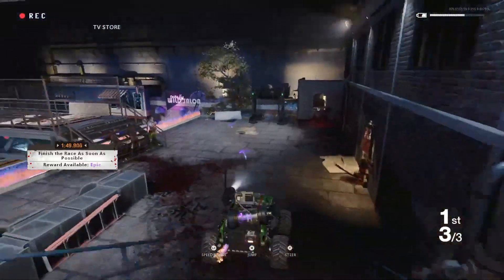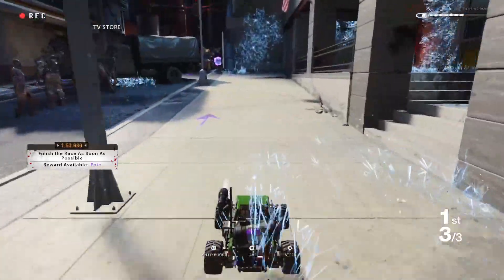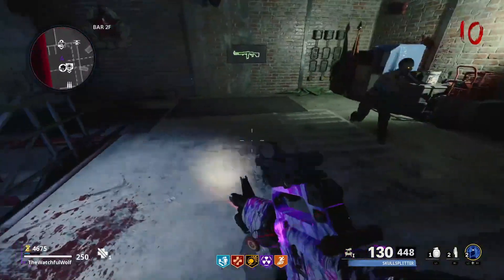To unlock the secret arcade machine, you're going to have to get yourself an arcade token and make sure you have PhD Slider. And once you have those two things, head upstairs of the bar, which is right across the street from Burger Town, and you're going to notice a little arcade machine in the corner.